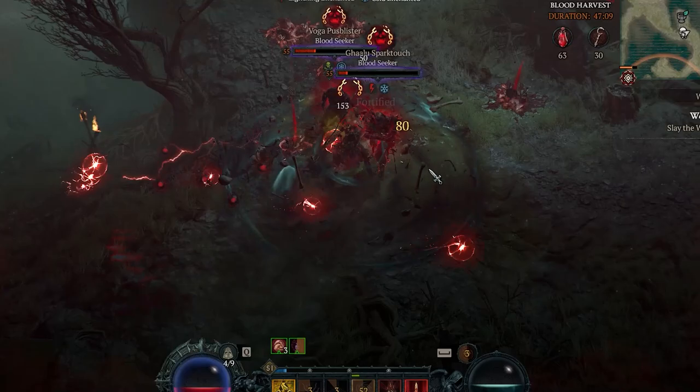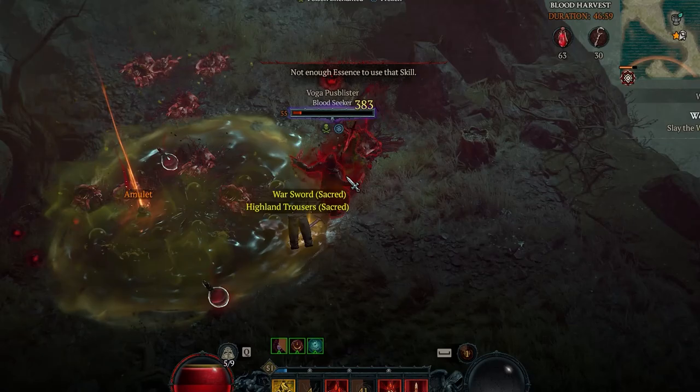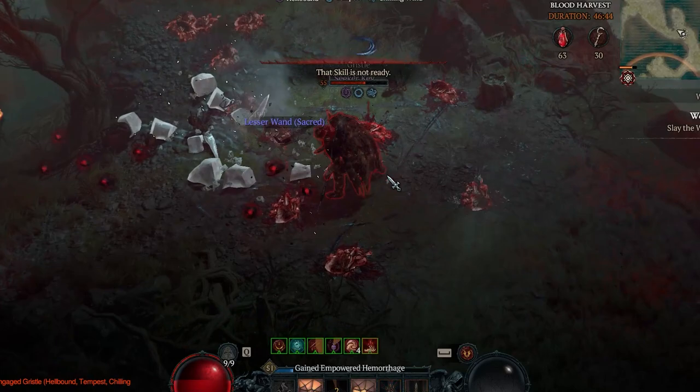I started with a Necromancer. The Vampiric Powers recommended for the Necro — I'm doing the Blood Lance build because it's supposedly still the highest DPS for a Necro. It's still some getting used to because I previously did the Corpse Explosion build.